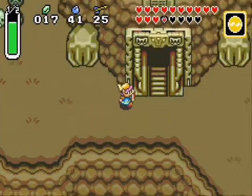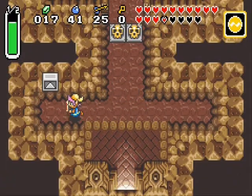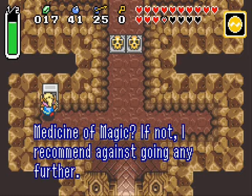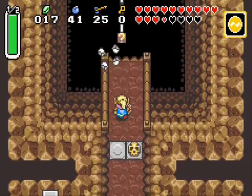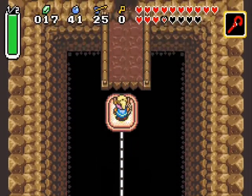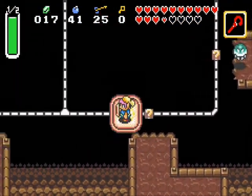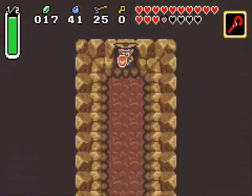This is where we are — Turtle Rock, the seventh dungeon of the dark world. I'm advised to possess the medicine of magic; if not, they recommend against going any further. It's okay, talking wall, I have my extended magic. I'm sure I'll be fine. So yes, this is the last dungeon of the dark world and they're going to be throwing quite a lot at us today, but we can take it down. First of all, let's try and find a map so I know where to go.